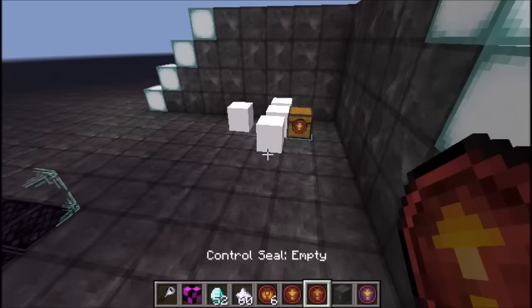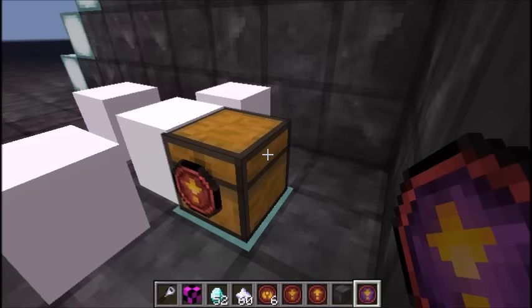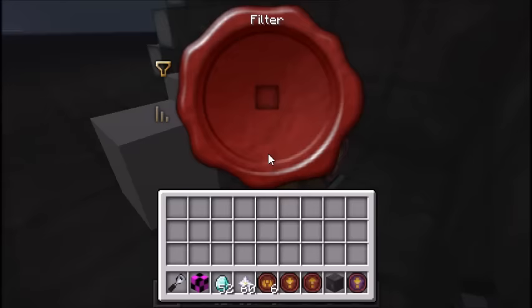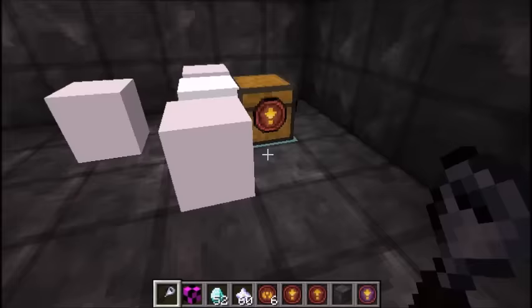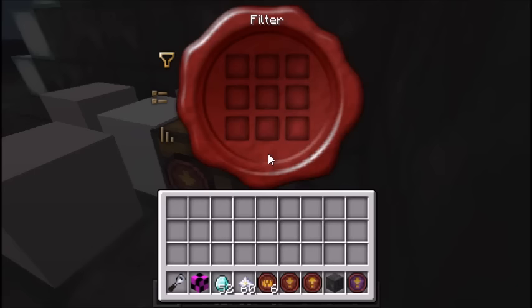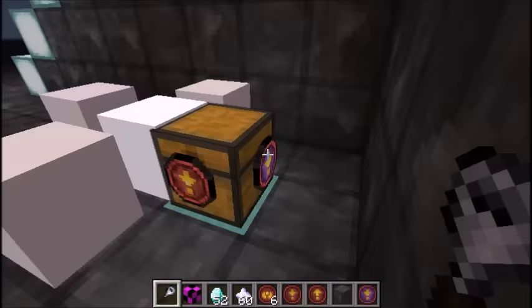Unfortunately there's not much more I can actually show you - I'm still in the process. There will be different versions of the seal: you can see there's a full seal and there's an advanced full seal. The normal one basically lets you filter one item or set the priority. The priority system is fairly simple - the higher the priority, the more likely a golem is to do this task first. You can imagine having a bunch of chests for a sorting system with different priorities to assign where items go. The advanced seal gives you more filter slots, options like checking metadata or NBT data, and various other options.